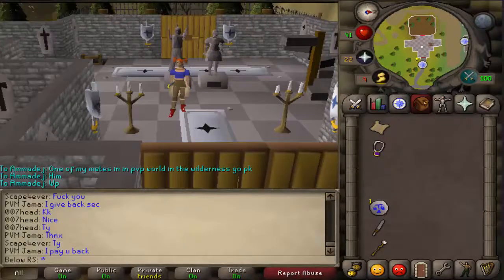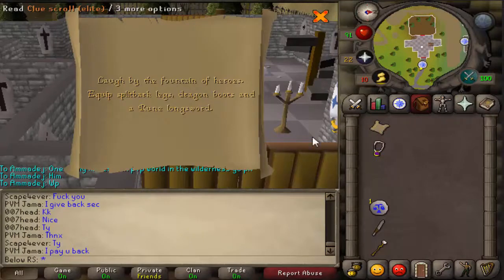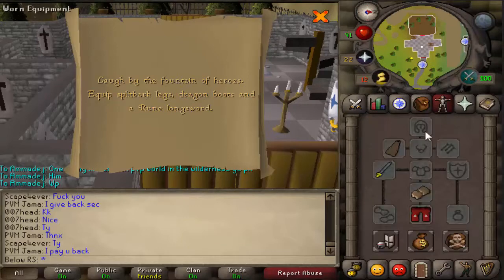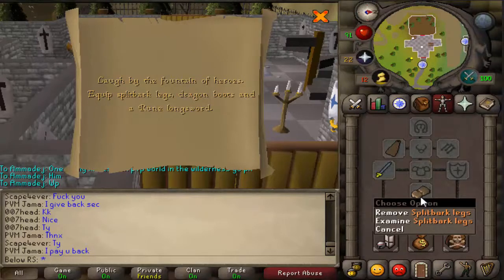Hello, what's up everyone, my name is Belores and I am back with a new clue scroll guide. This time it says 'emote by the fountain of heroes' — equip split bark legs, which are buyable from the Grand Exchange.